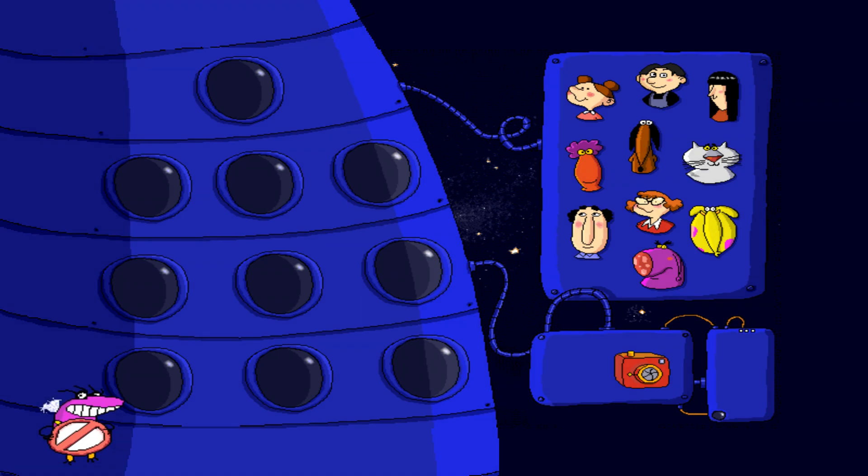Choose your favorite character and put it in one of the rocket's windows. It will keep all the petals you've won. When you've finished, you can take a photo. Then, we keep going!